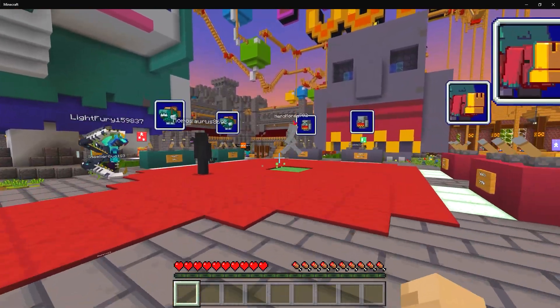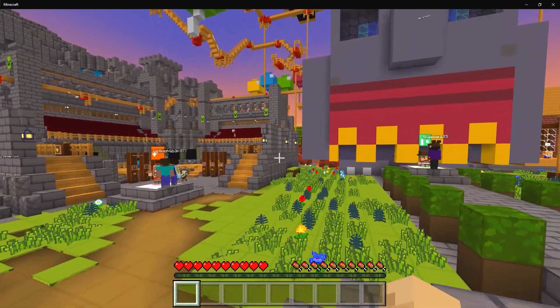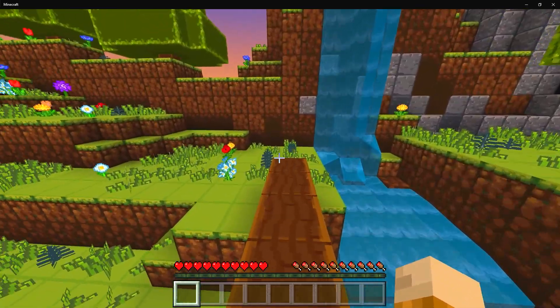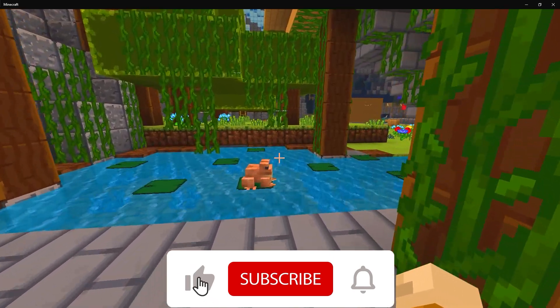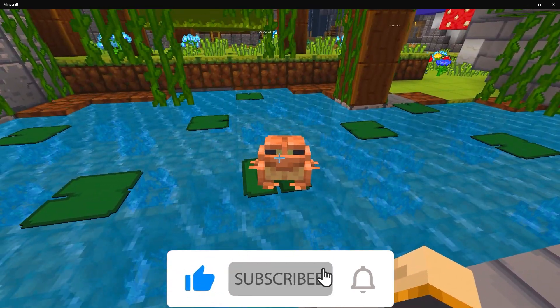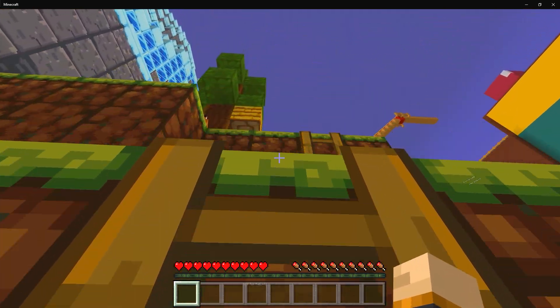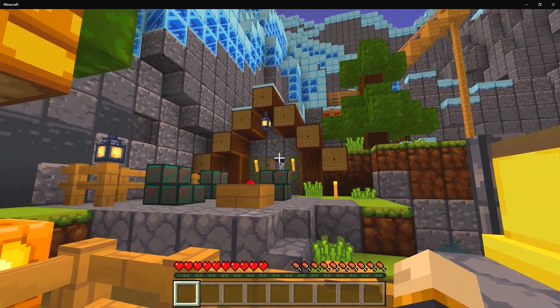Perhaps the most interesting thing about the server is the easter eggs. Throughout this map you will find mobs from past mob votes. If you go where the Sniffer is and cross the log and go straight up the hill, you'll find a Moobloom. If you go under the bridge, you can find a lone frog. If you go to the side of the roller coaster, there's a ladder — climb it and you'll find a fox as well as a broken-down house.